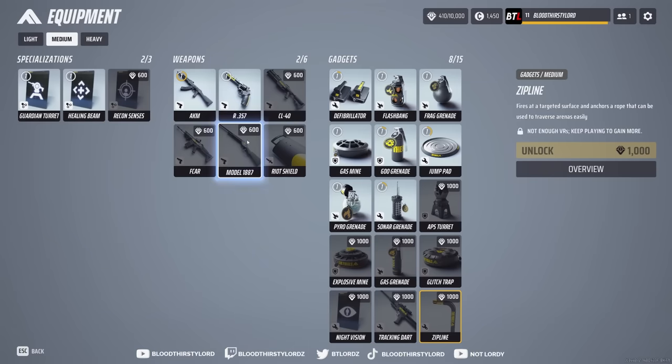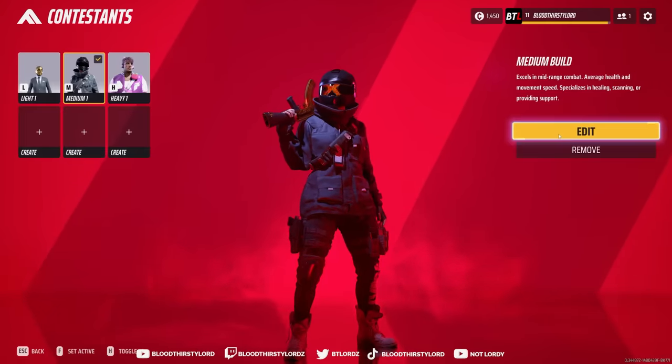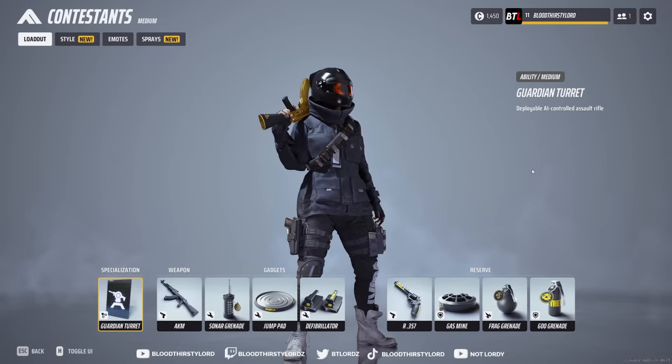The medium class is a very good and fun class that can be really strong in certain builds. The strongest build right now, in my opinion, is the guardian turret with either the CL-40 or the Model 1887 — your choice — alongside a Sonar Grenade, Jump Pad, and either a Defibrillator or APS turret. That's my tier list on the medium class weapons and how useful they are in gameplay.